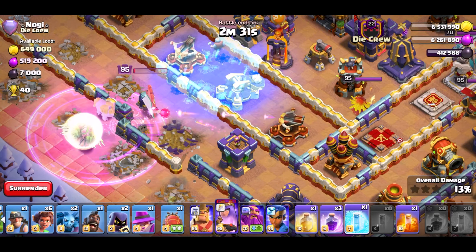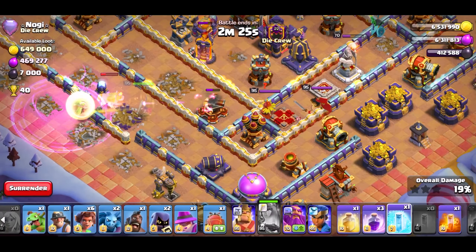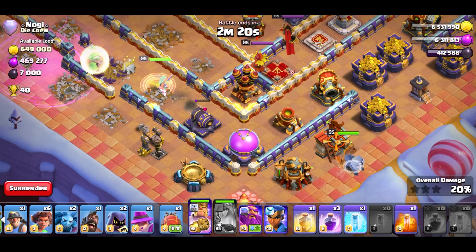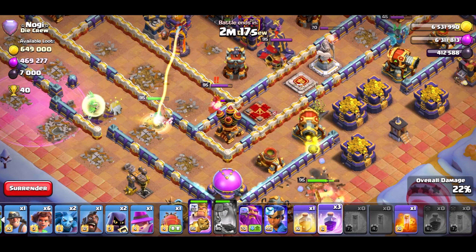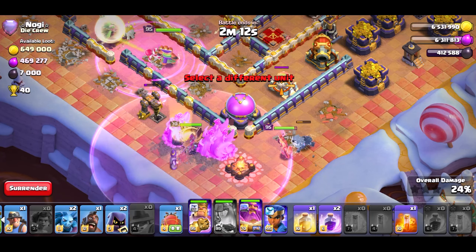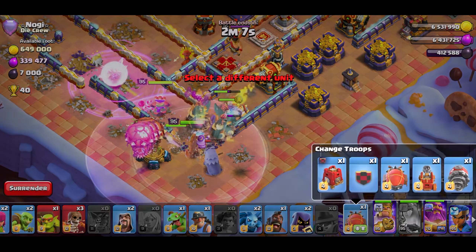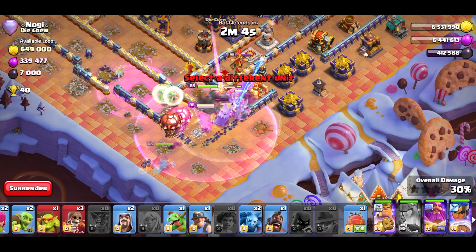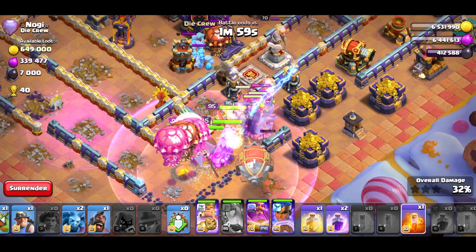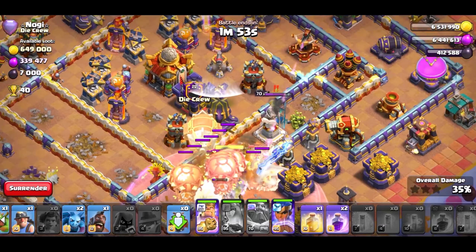So far so good. Do I want to let the queen die? No, I don't. The king's doing his thing. Now she's dead — nice. King ability, that way she'll break him in. Now I can use the RC and GG. Very nice.